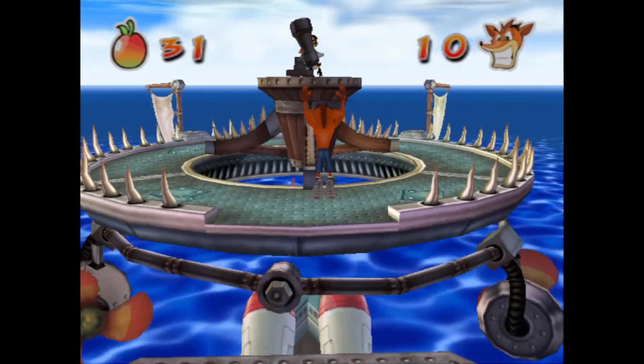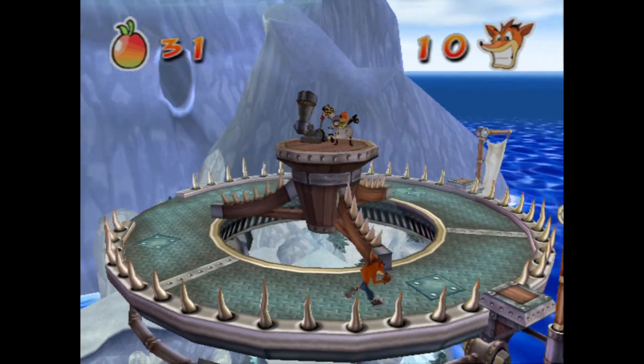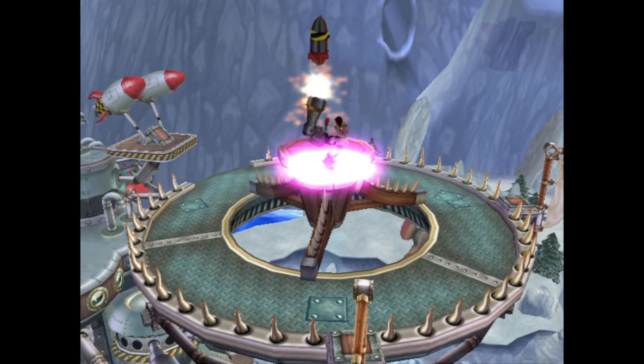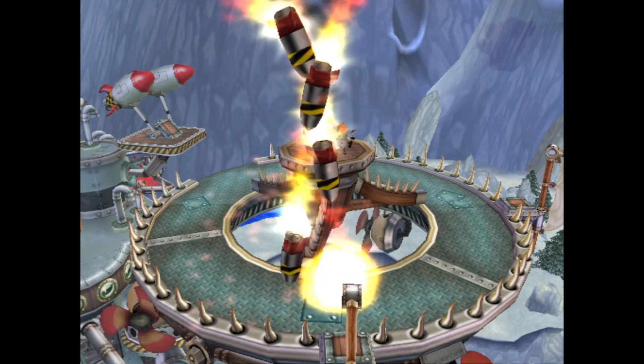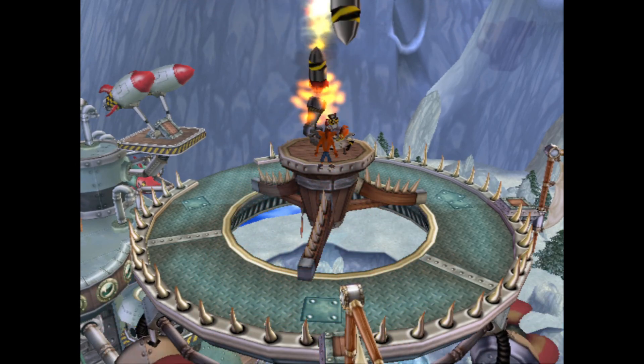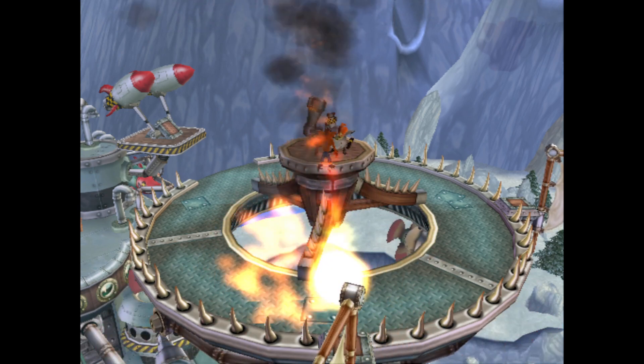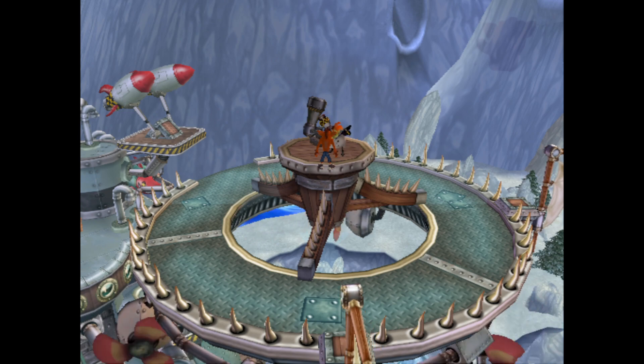Ladies and gentlemen, it is done — found a consistent way to do engine skip. Just walk up to this leg, do a body slam, and you're either going to get up here or you're going to get at the lower leg. Let me save a state here.